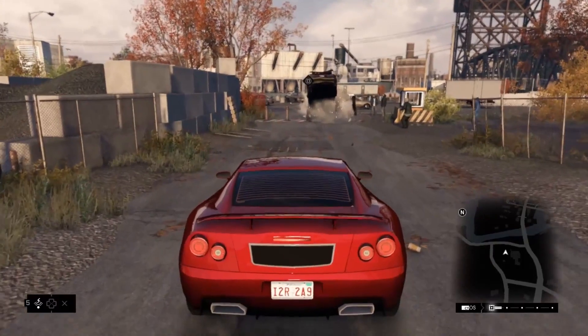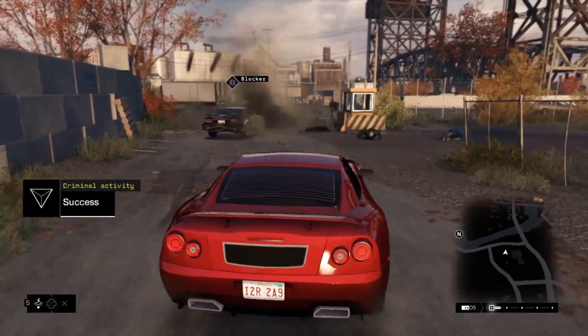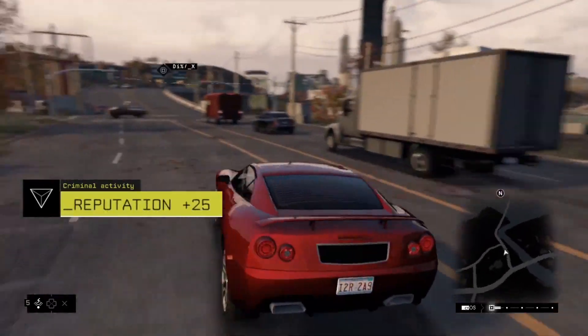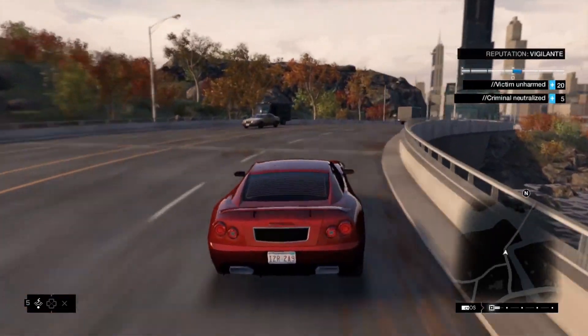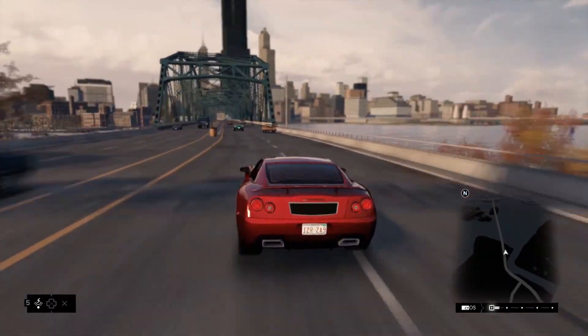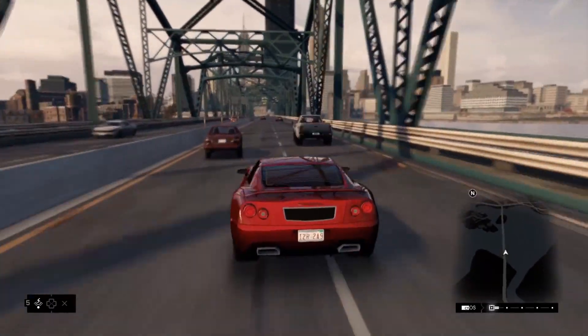The chase stops right here. Using the blocker — usually reserved for the cops during interventions — we managed to stop this criminal without killing him. This gives us a reputation bonus. This system is at the core of the Watch Dogs experience. Depending on how we handle different situations in the game, the media and the citizens will have a different perception of our hero, whether he is a true vigilante or a reckless criminal. This will have repercussions throughout the game.